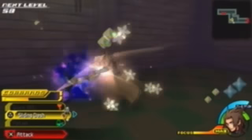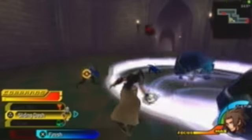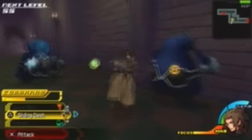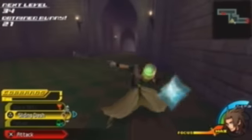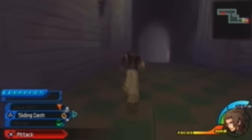Let's just kill these things. These are Unversed — not Heartless — and they come in waves. All right, you guys need to die. Here's a cutscene. Take out the Unversed. Oh yeah, it's this thing. Didn't Ven fight this too? I don't know, we'll get there.